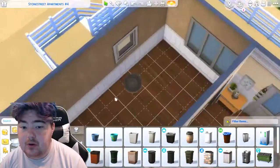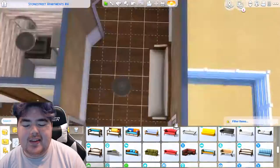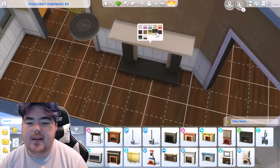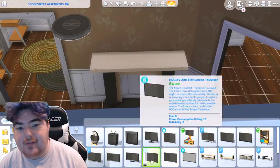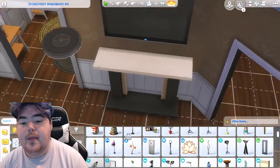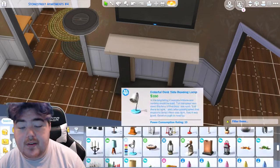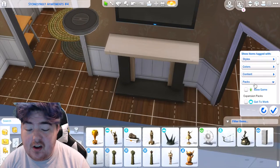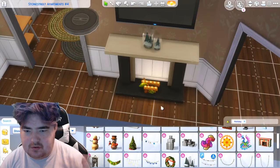This whole let's play is about keeping the eco footprint in the green, which we're doing very strongly. I decided to go for a faux fireplace instead of a real fireplace, since real fireplaces give off such a horrible industrial vibe. If you have the free stuff pack — which is free, so you should have it — all you gotta do is download that and you'll be good to go.